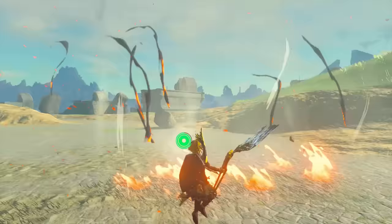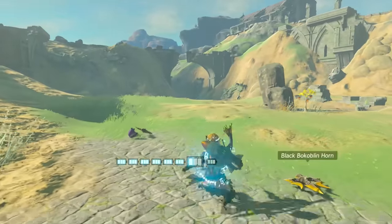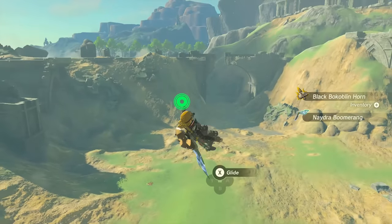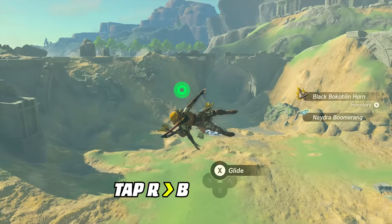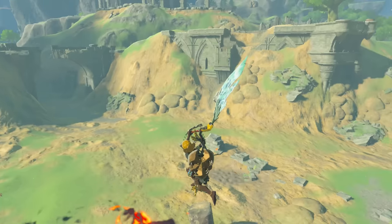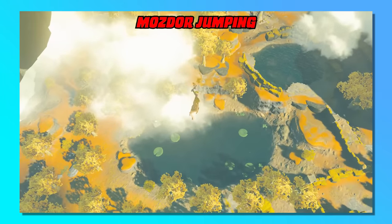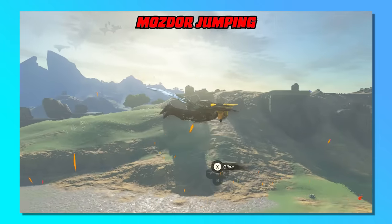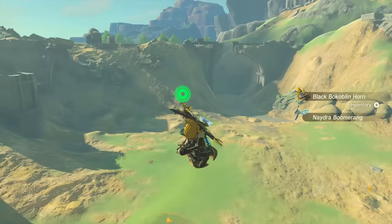We then throw Nadia's boomerang, which freezes targets, and rocket shield jump over the enemies so it comes back around to freeze them on the return, killing several of them off screen. Then we bomb shield launch again but do something a little fancy at the end: tap R to light dive, tap B to cancel the dive, then hold Y to charge a jump attack backwards. If you've watched Tears of the Kingdom speedruns, this is a speedrun strategy called Maw's Door Jumping — doing this gives massive backwards momentum in the air. Doing it with the glide set massively increases the distance, causing Link to fly backwards at incredible speeds, far enough to slam into the remaining foes.